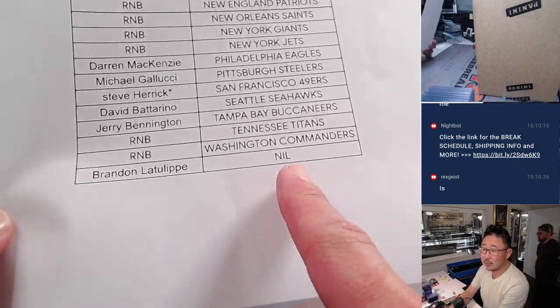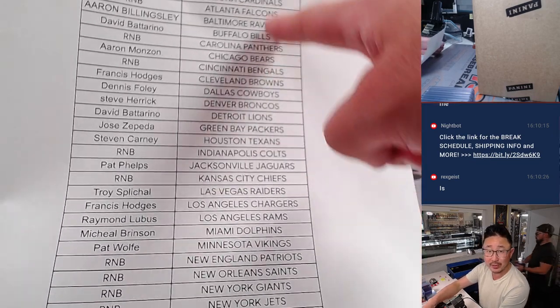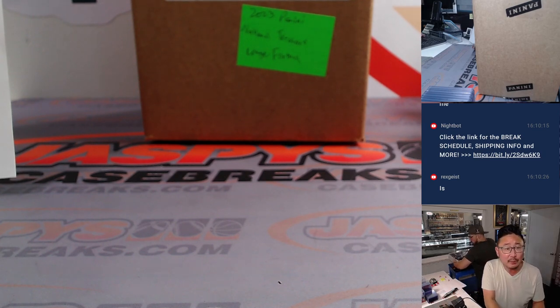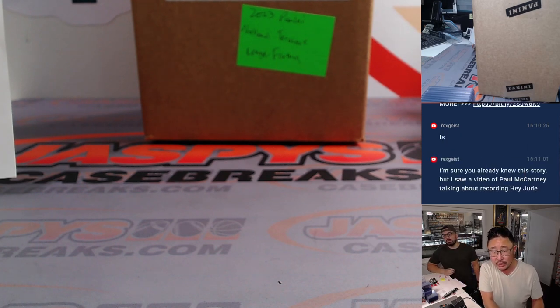Also, Brandon has the NIL spot — that spot we sold separately. So all the players in this break will be associated with the pro team, but the college kids will go to that NIL spot. Let me pull up a checklist as well. If there are old school guys, we will go by the checklist. Otherwise, we'll go by our no-checklist rules, which is any retired players in their collegiate gear will go to the team they played for the longest.